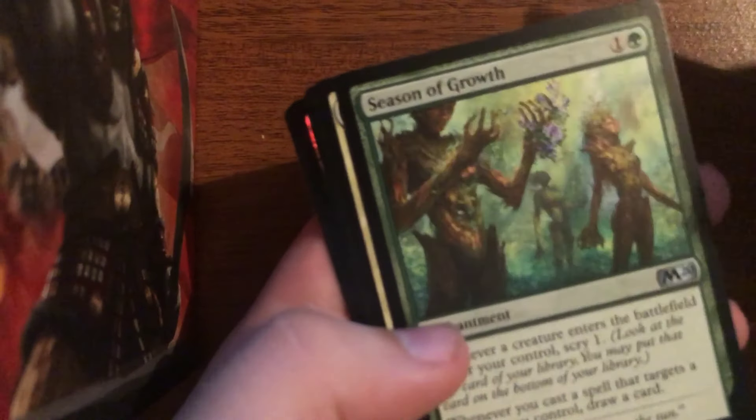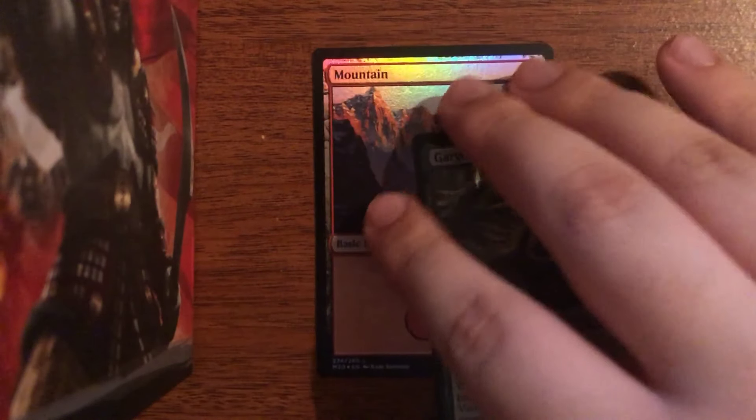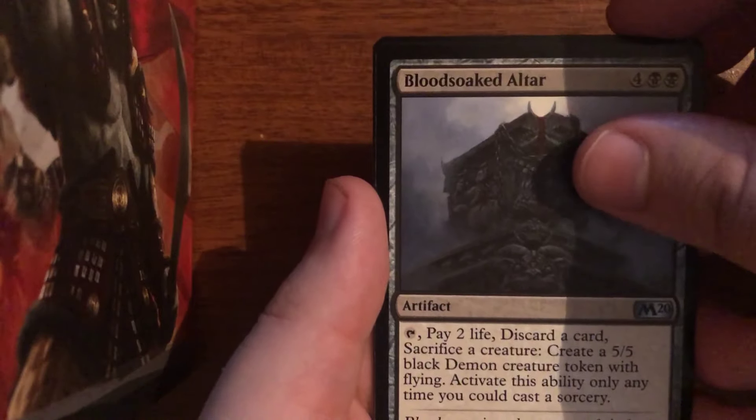We can start getting to some uncommons like Rapacious Dragon, Season of Growth, Devout Decree, Gargos, and a Foil Mountain to go along with a Dismal Backwater. I will certainly take a Foil Mountain — foil basics in general are always nice to have. And I love the new tokens as well; this one being a Soldier token. If you guys didn't see my video, they did actually increase the number of foils you'll be receiving in these packs, so it's a little bit more likely that you'll pull foils.